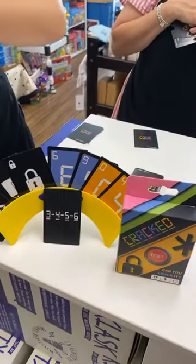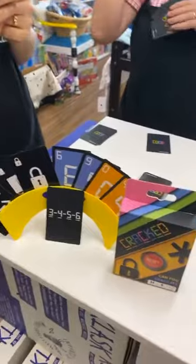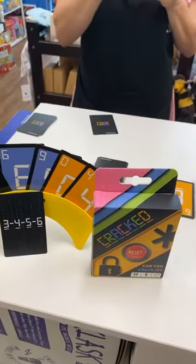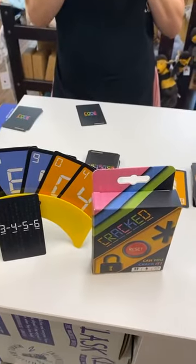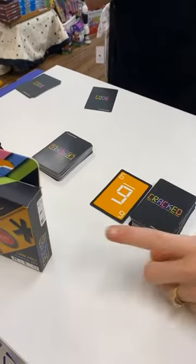And there's a reverse, just like you know, which is that one. And a reset. The reset is: you get to pick one other person and you've got to take their code card away from them and they get a new code card. So they've got to start all over again, which is a bit nasty.